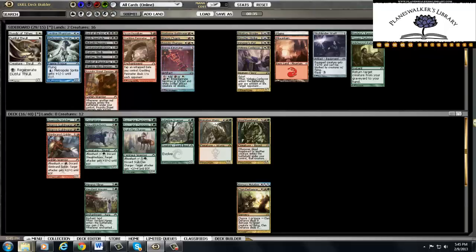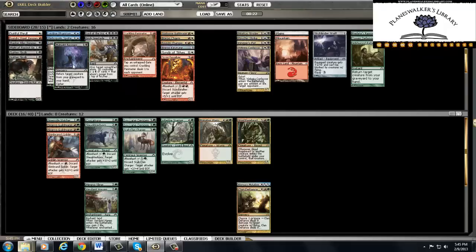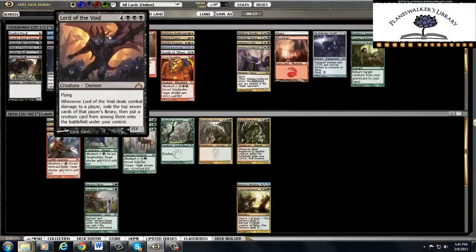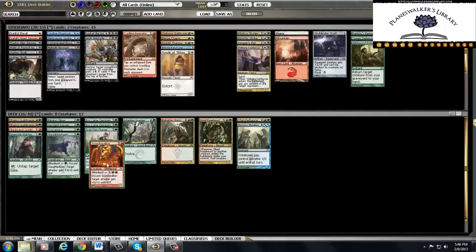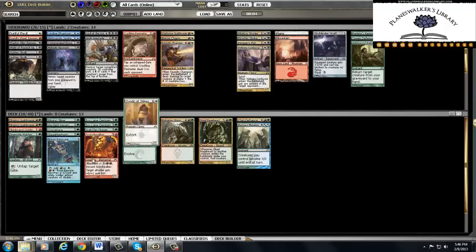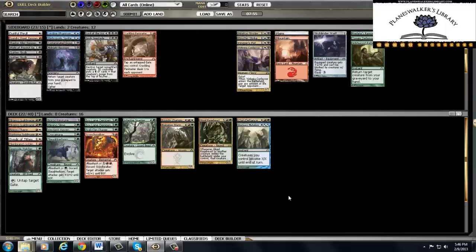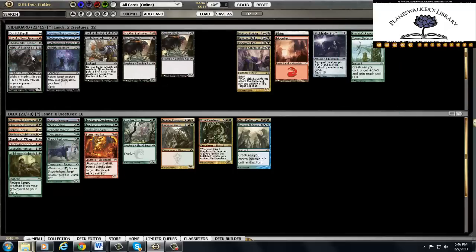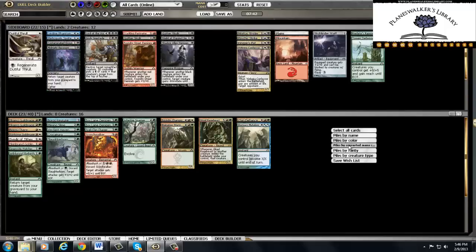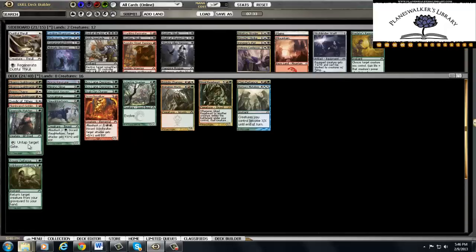This guy sucks. We would probably play this and the Scorch Walker. Our black is pretty much a bomb — two really big things, like this guy's not really a bomb but still he's a 7/7 flyer. I think we play this, the Scorch Walker goes in no matter what, the Keyrunee, the Syndic of Tides, the Foundry Champion, Boros Charm and the Boros Guildmage, and we're at 22. We could possibly play this as a 23rd card. We can also play the Thrull but not off of zero black splash. We can also choose to play the Tower Defense. We can also choose to play 18 lands. So now let me sort all this.